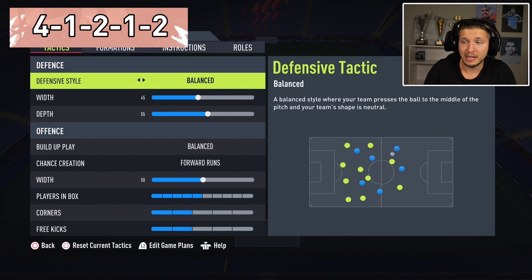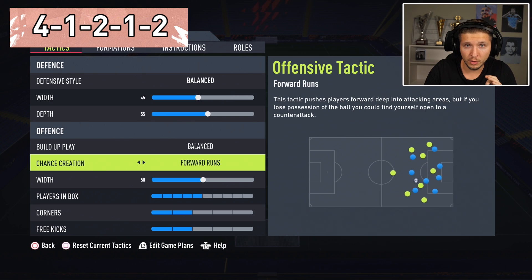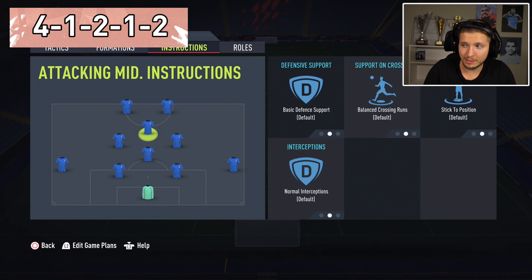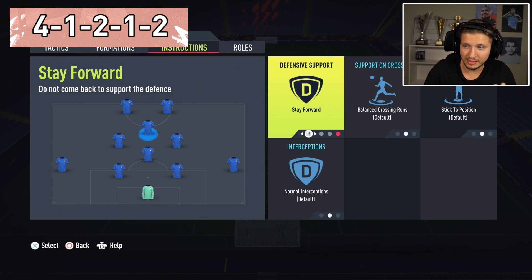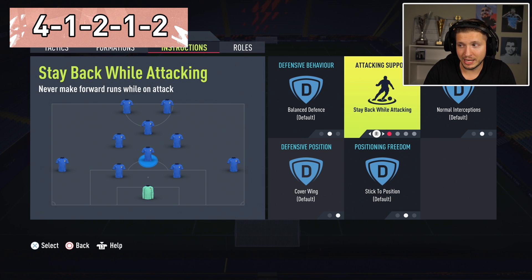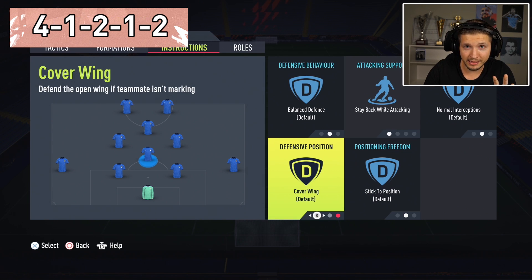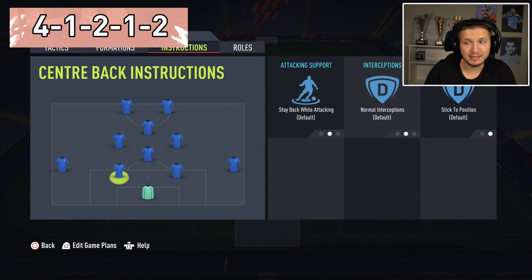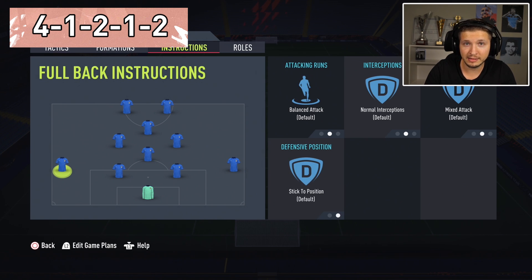Playing narrow with forward runs you're going to get sick motion again. For instructions: strikers get in behind, and for the CAM just stay forward to get those deadly counter-attacks — always having three people staying forward. The CDM staying back is a very good choice; if he's covering too much of the wing and drifting wide, you can use cover center. The rest on default — less is more. Keep it simple and you'll get the perfect motion.